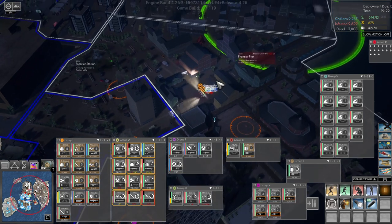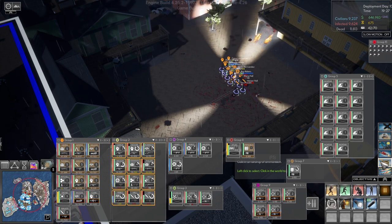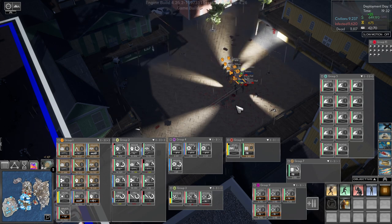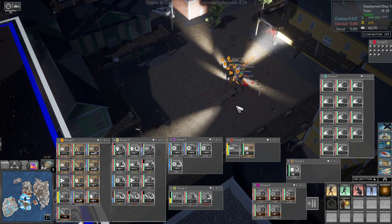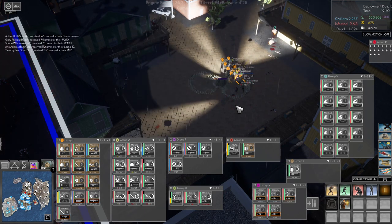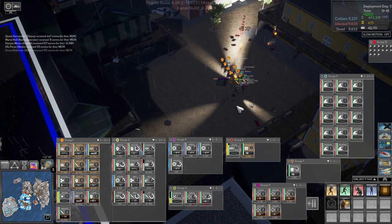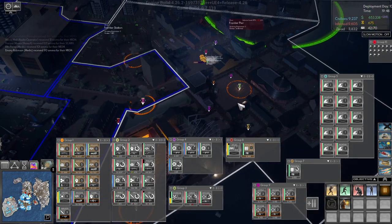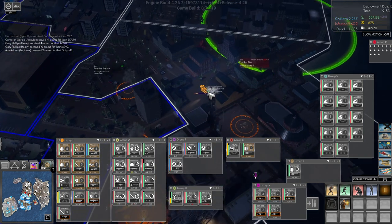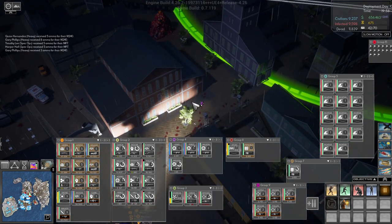There's one over there. I think we'll get an ammo drop in as we are running out. Alright, we have supplies. They were reasonably healed. They're not rebuilding anything — well, they're trying, but they can't. So let's get Group 2 to come over here.